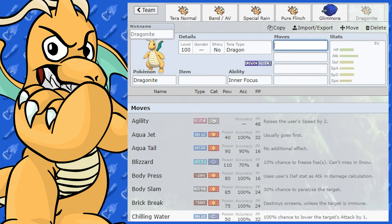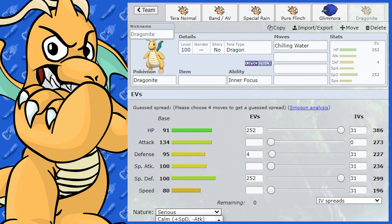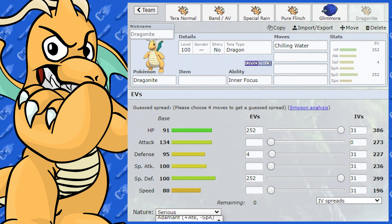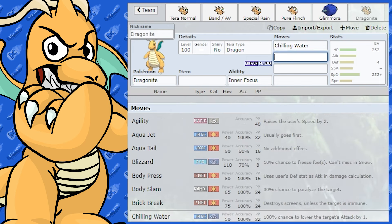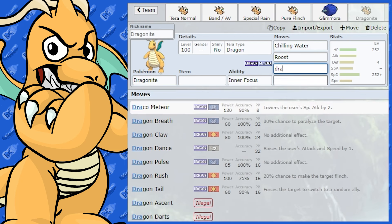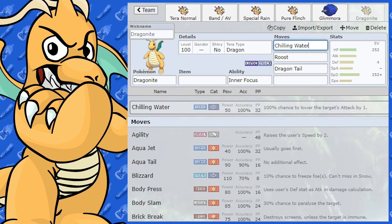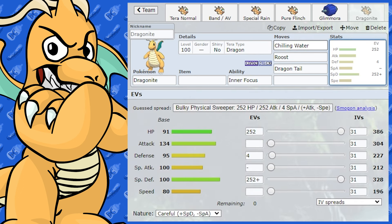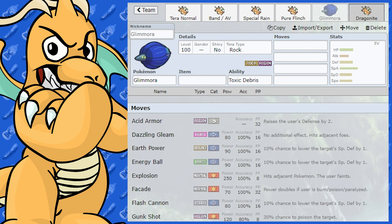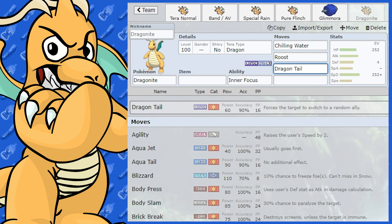Chilling Water is a good move Dragonite can learn — it drops the opponent's Attack, making it a really annoying bulky Dragonite. With Careful nature, max HP and Special Defense, you can use Chilling Water to drop the opponent's Attack, Dragon Tail to phase them out, and Roost to heal. This pairs well with Stealth Rock and Toxic Spikes from a partner like Glimora on the field. Light Screen is also a possible fourth slot move on this build.